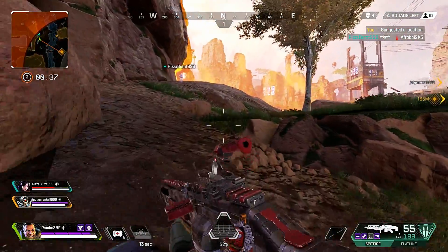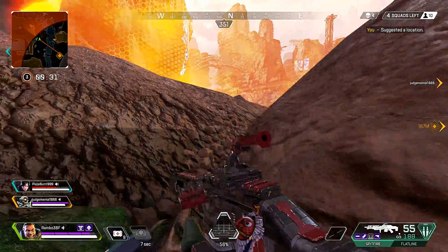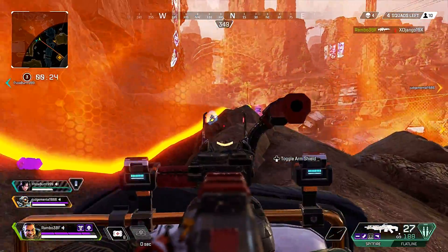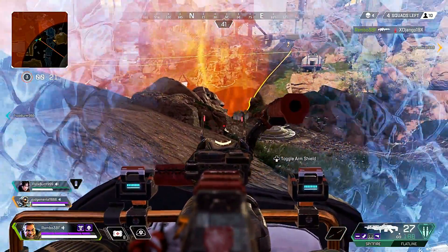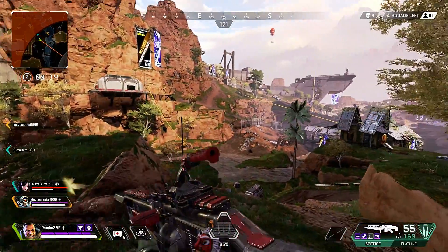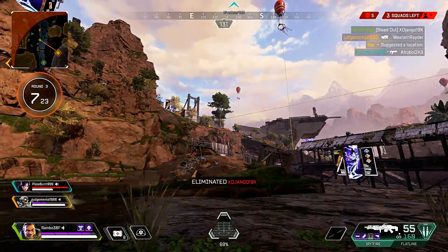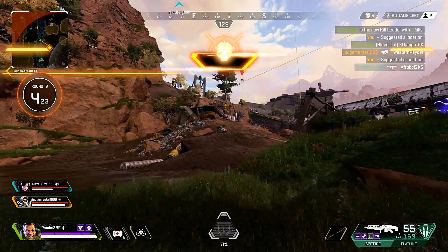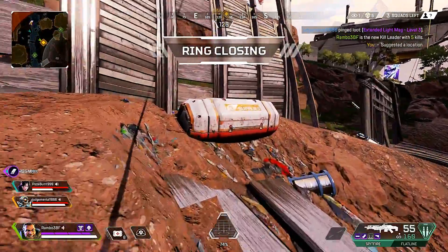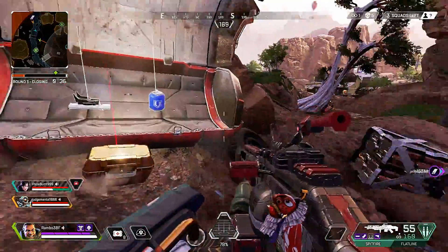Heads up, check out this wave. They spotted me, I'm taking shots. Recharging my shield. Less than 30 seconds. Reloading. Using grapple. Reloading. Let's move this way. Enemy taken out. 10 seconds, the ring. Let's move this way. Extended light mag here, level three. I can see the ring closing on the map. Patching myself up. Care package coming in.